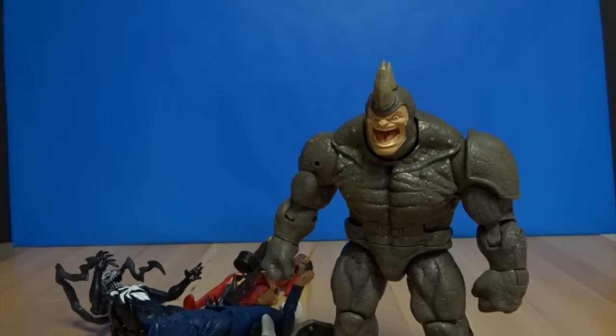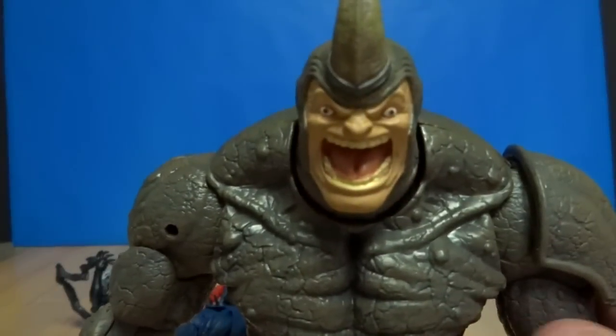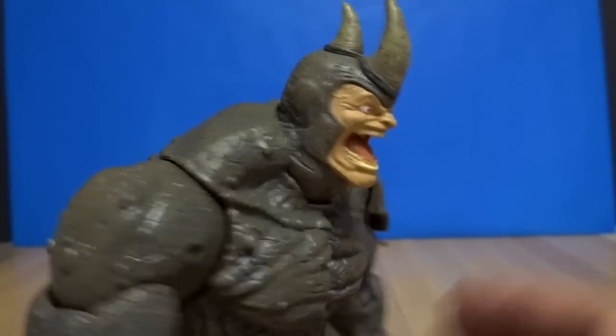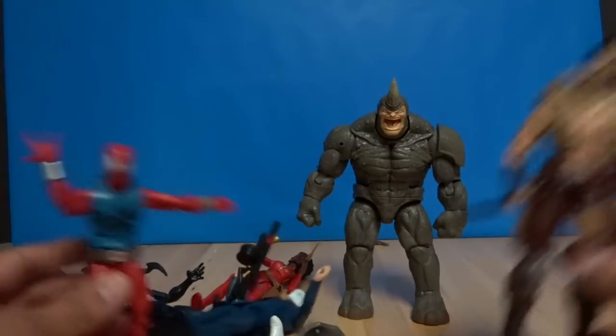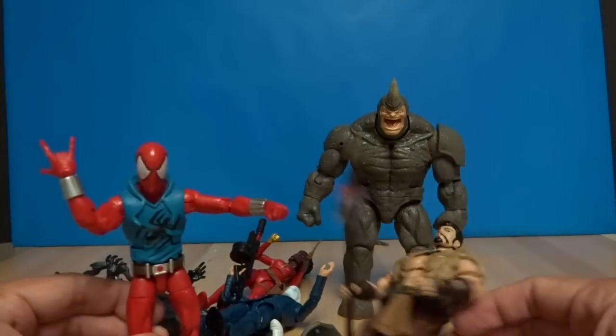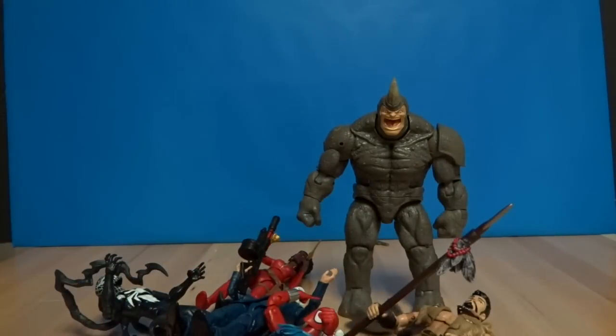And there we have it — we built Rhino! Started with Spider-Man, Spider-Man's head, and we got Ghost Rider, Kraven the Hunter, Superior Venom, Misty Knight, Chameleon, and White Tiger. The armor comes off — cool! I doubt all of them when Rhino's very upset could stop him. That's everybody — hope you guys enjoyed, please subscribe to the Toy Doctor. Thanks again, bye!